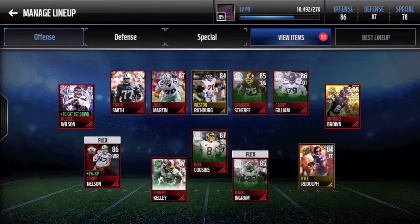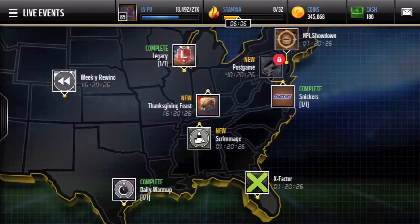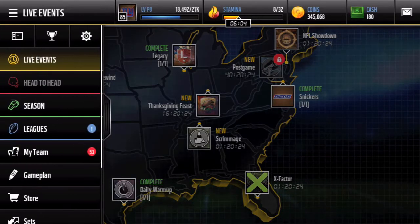You can take a look at my offense right here. Russell Wilson actually takes place as my number one wide receiver at this moment. Offensive things are going pretty well, honestly. And defense is really nice as well — just have one more gold player, Preston Smith, to replace with an elite. But yeah, let's go ahead and jump into a head-to-head gameplay right here.